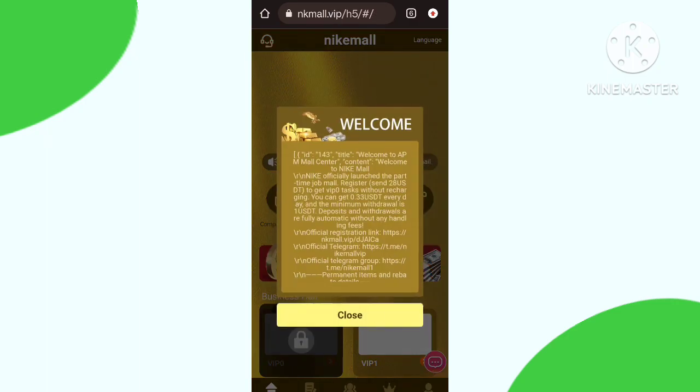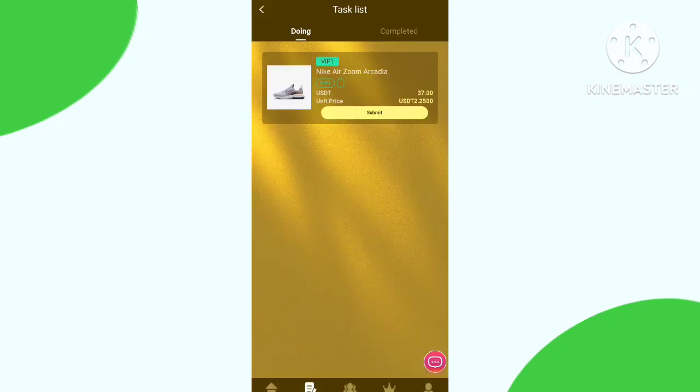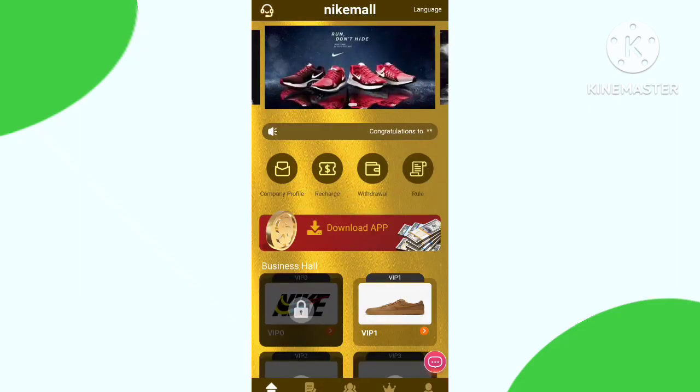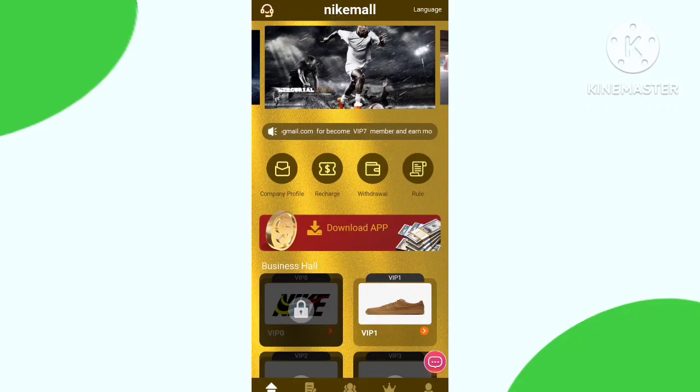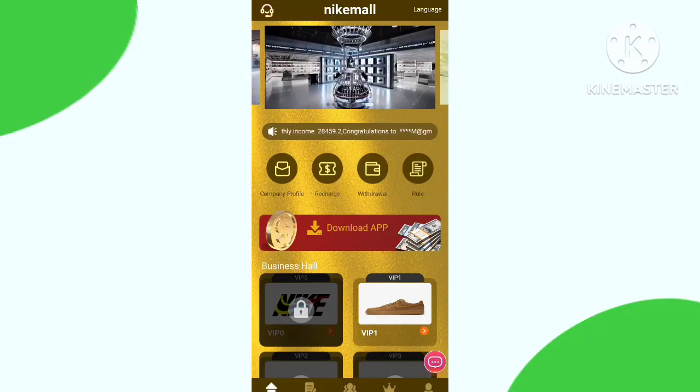This is the interface. First of all, you need to complete your total tasks. For the tasks, you need to click here and click Submit, and click again. Here you can see my total tasks are done, so you can also earn income here.